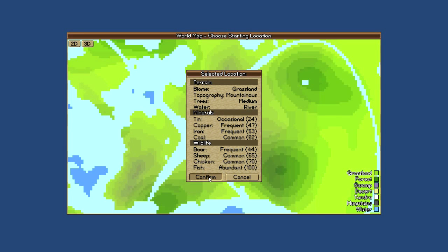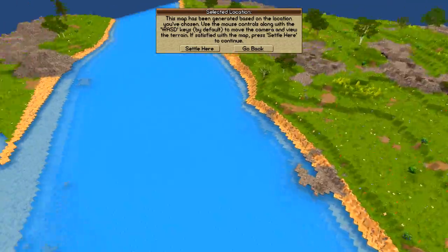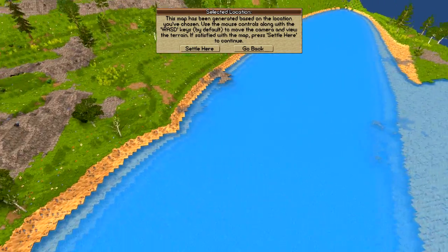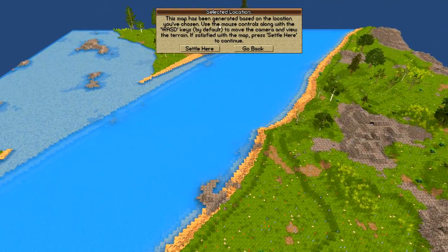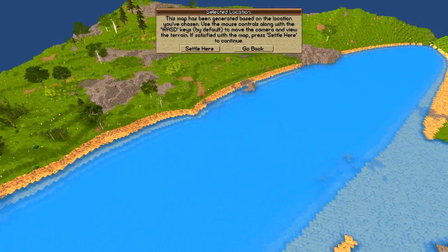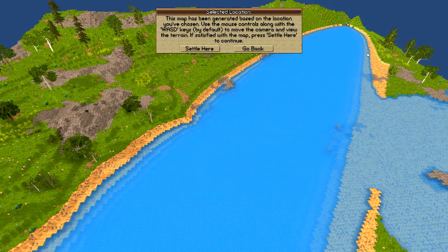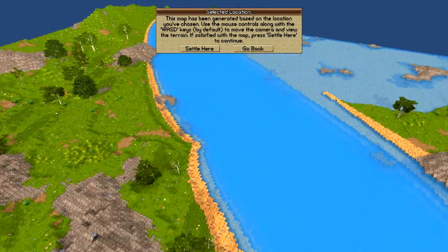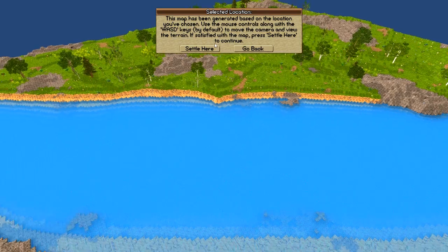The game will take several moments to several minutes depending on your machine to generate the world. Now we've been brought into the chosen location, which is looking pretty good. You can hold right-mouse to scroll in a circle, zoom in and out with the scroll wheel, and you're given the option to go back to the world map if you don't like the settlement location. This looks fine — there's a bit of weirdness on the river on one end, but that's okay.